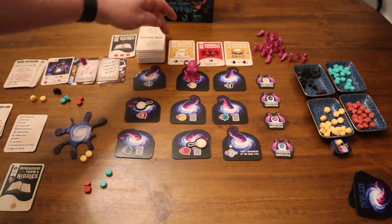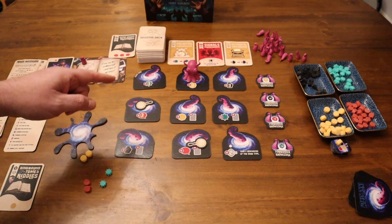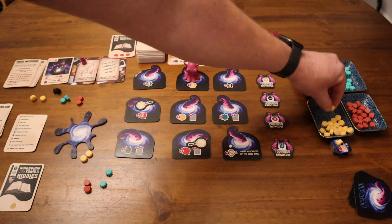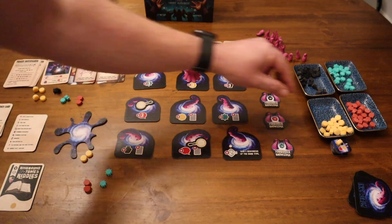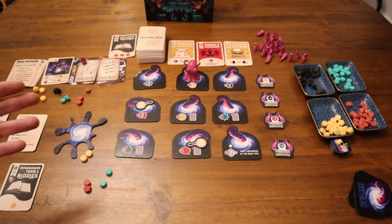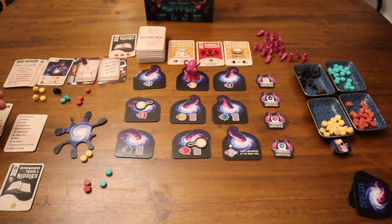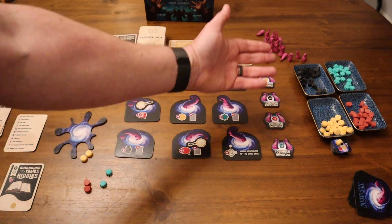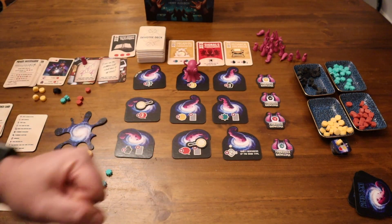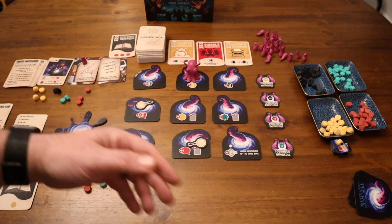Now what happens for the PI: he gets a resource for every card that's up in the display. He's going to get two coins and a whisper as well. He's already starting to build up his resources, and of course when he gets to 13 resources of a particular type he'll take a knowledge token if available and get two tentacles. I've got to try and stop him doing that. That's my first go done.